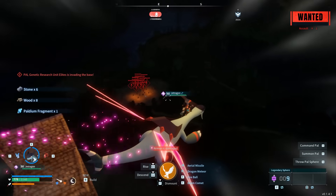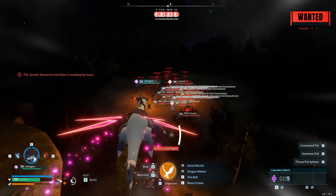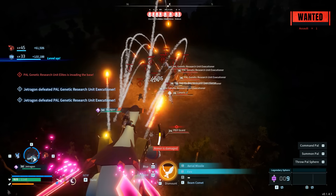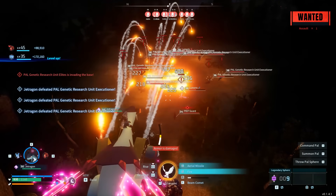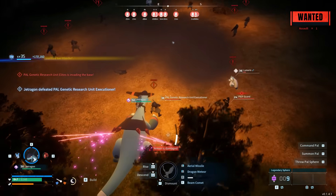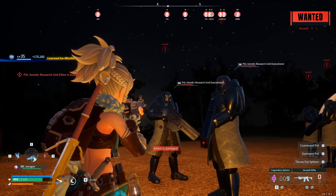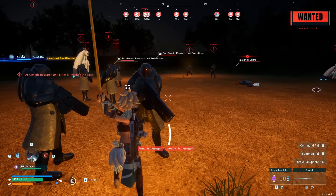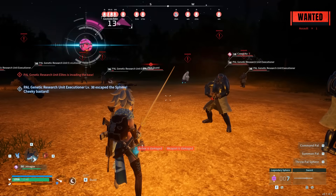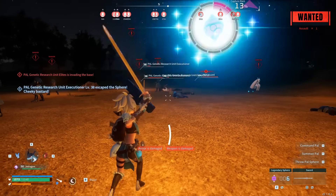Why would you want to freeze a raid? Well, if it happens to be a raid with some humans and some pals as well, this will make it way easier to capture a good portion of these enemies. However, when you do freeze them, there's only about two to three minutes before the pals and humans will begin to disappear. I think this is because we've deleted a pal box, so they're in a frozen state and the game just doesn't know what to do.